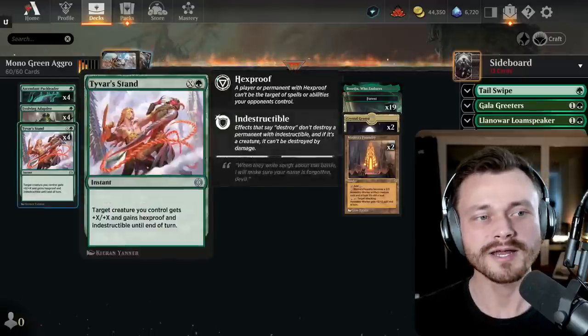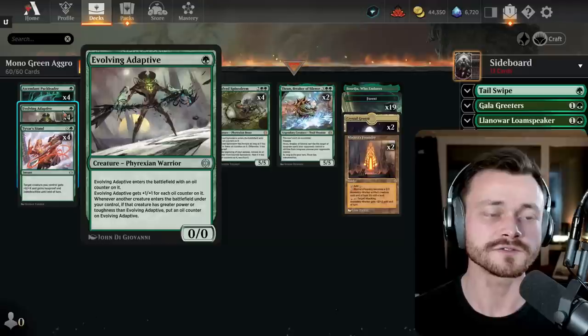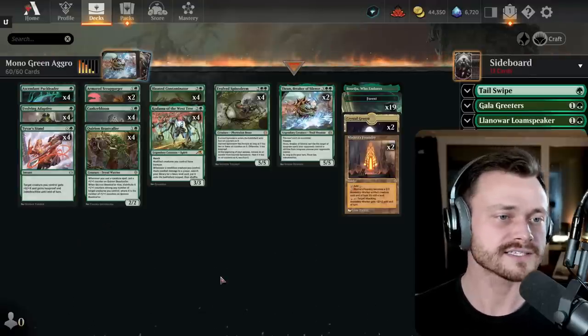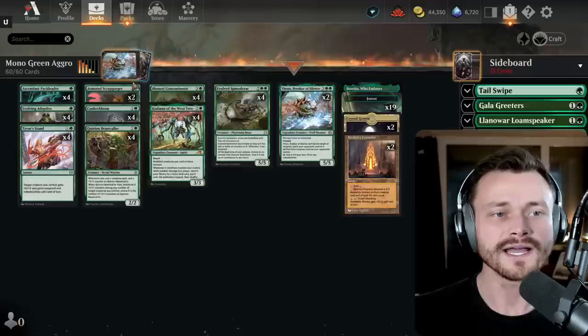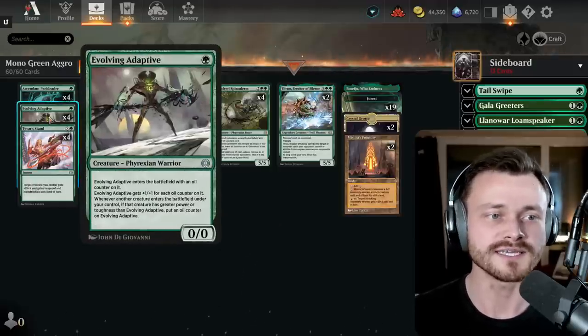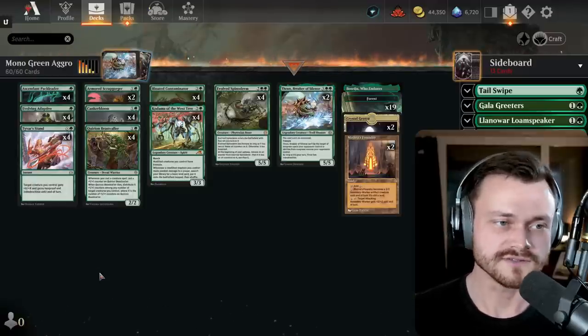In the one-drop slot, we now have access to Evolving Adaptive — essentially a 1-mana 1/1 that grows every time a creature enters the battlefield with bigger power or bigger toughness than it. If you go Adaptive into Scrap Gorgor, it still gets bigger because the 3-toughness is bigger than the Adaptive's toughness. Pretty sweet, grows every turn — can't complain about that in any green aggressive deck.